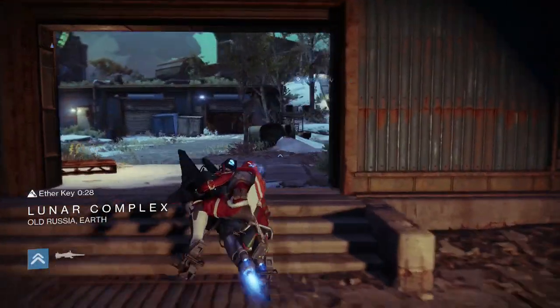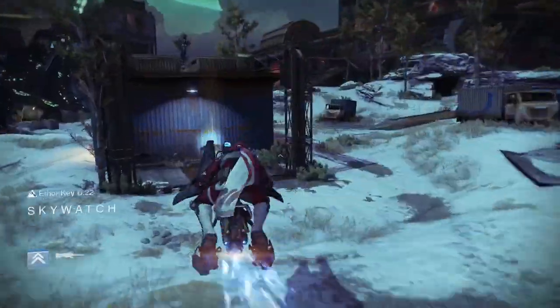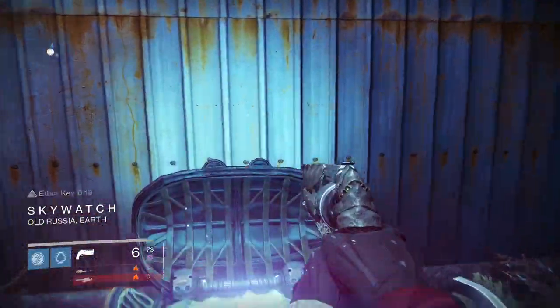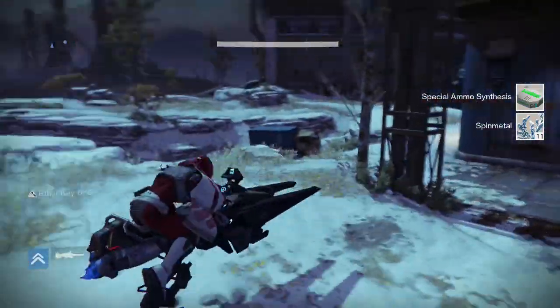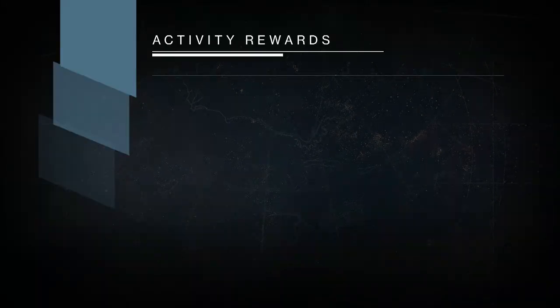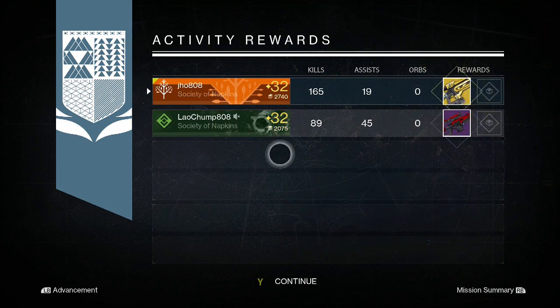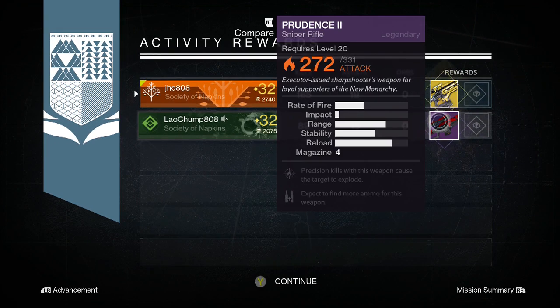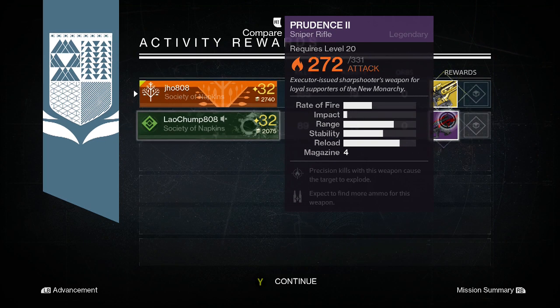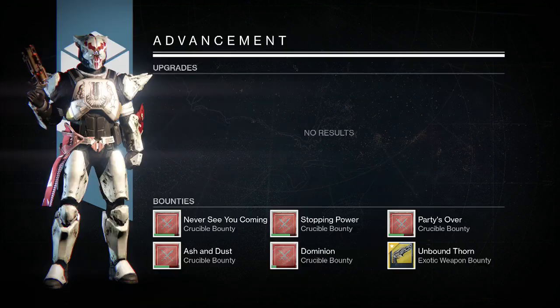That's one cool thing that came out of the new patch 1.2 today with these patrol events. Going back into my Nightfall rewards — for the first character, my Hunter, I end up getting a Plan C Exotic Fusion Rifle, and my buddy picks up a Prudence II Sniper Rifle. Not bad rewards. Plan C — even though I already have it, I can always use the Exotic Shards to ascend my Exotics going into House of Wolves next week.